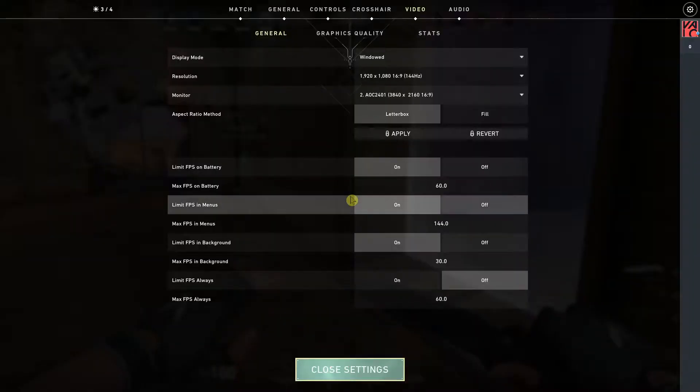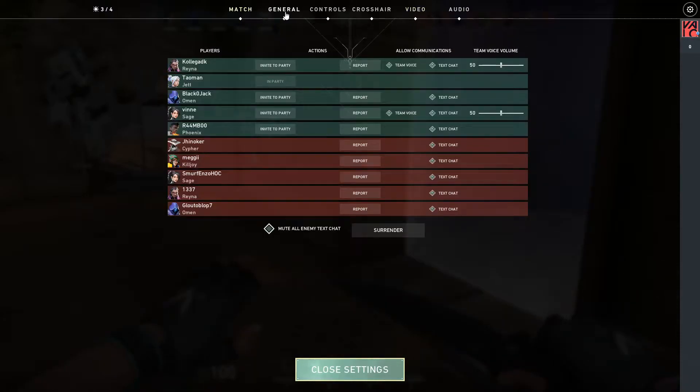What you want to do is really simple. Press escape. And when you press escape, you will be here in match. In match, you're gonna see allow communications and just team voice — disable it.